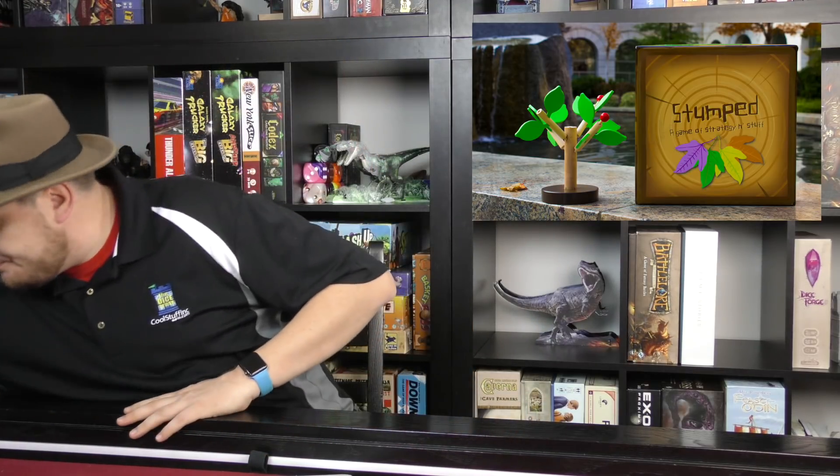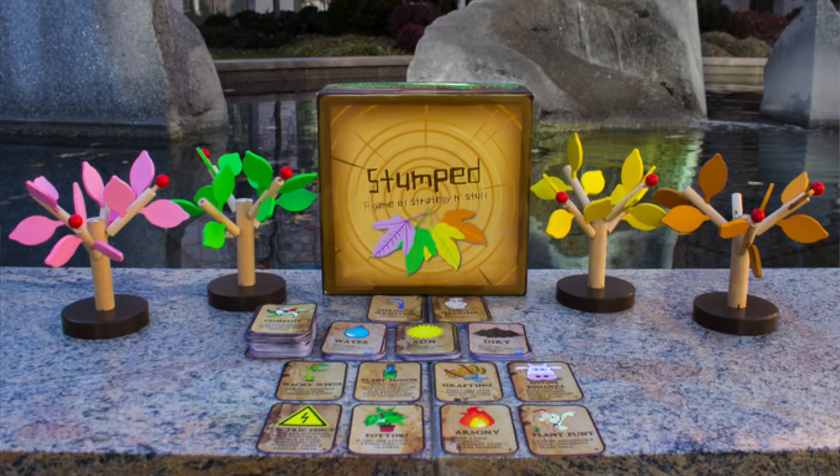Stumped, the deck building game, is kind of intriguing to me. It's from a first-time publisher and has these buildable wooden trees. I actually have a similar game here — Arbos — where you're putting a tree together as a dexterity game. The trees in this project look exactly like that one but in different colors. It's also a deck building game where you're trying to be the first person with 10 pieces on your tree. If the tree is just there for looks, it adds a lot to the cost, but I like its fascinating, cool theme.